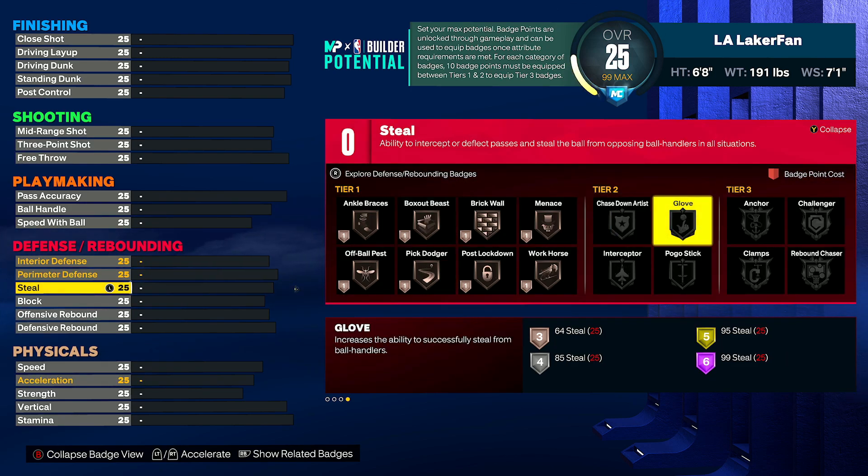At number two, we have Glove. I don't think they need to nerf it all the way into the ground or make it unusable. I think if they simply dropped the power by one tier each — so Hall of Fame only has the power of gold, gold only has the power of silver, silver only has the power of bronze — that would be good. Speaking from a biased perspective, my main build has silver Glove and 90 steal, and silver is where you actually start to see some improvement, which personally I don't think is balanced.